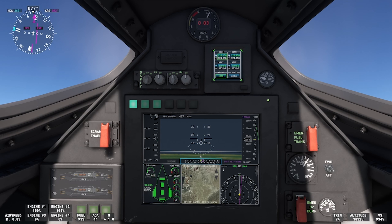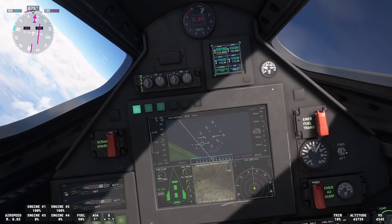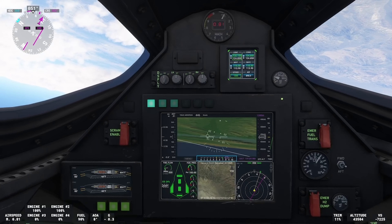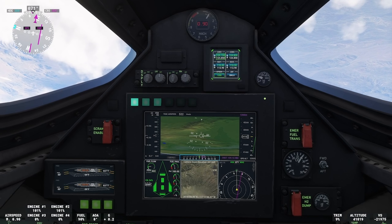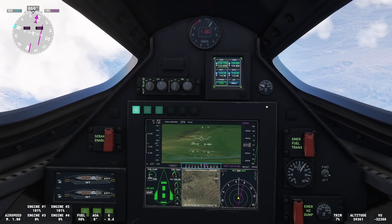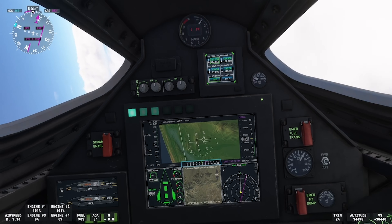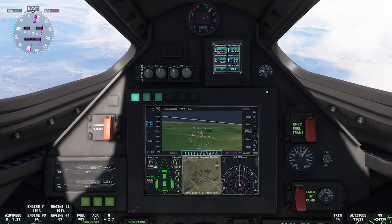Here we go — we're going to invert the aeroplane now. Watch the Mach indicator at the top; we're at 0.81. You're supposed to do this at about 0.9, but I couldn't wait any longer. Look at the Mach increasing — here we go, we're going supersonic! Done — and I'm going to bring the aircraft back around in a second. The Mach should still increase now — we're going to get to Mach 3. That's the aim; it should come pretty fast.